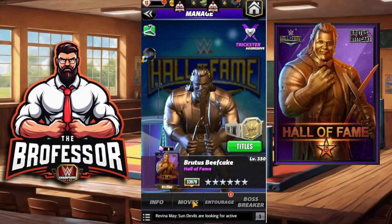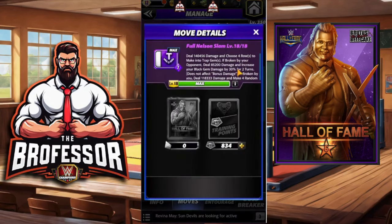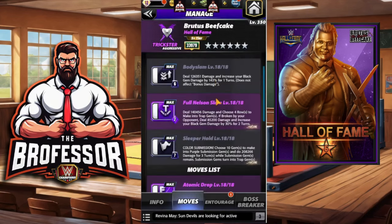We're going to take him out to see what we can do with him for massive damage. The body slam is 126k and increases your black gem damage by 143 percent for one turn. The full nelson puts down four rows of trap gems — if broken by our opponent we increase black gem damage by 30 percent for two turns; if broken by us we make four random gems into black gems. Lastly, the submission makes 10 purple gems that do 208k for three turns, and when left behind they leave trap gems.